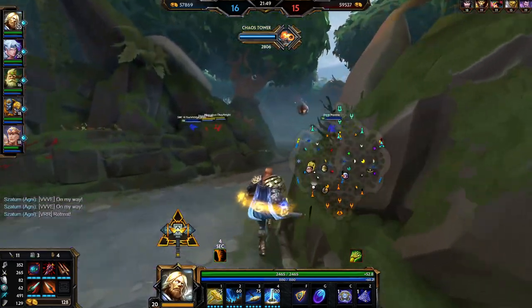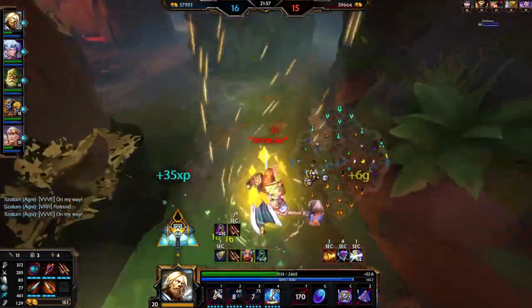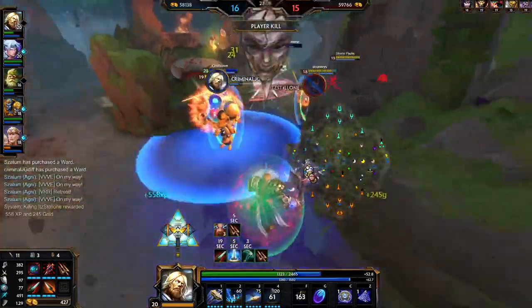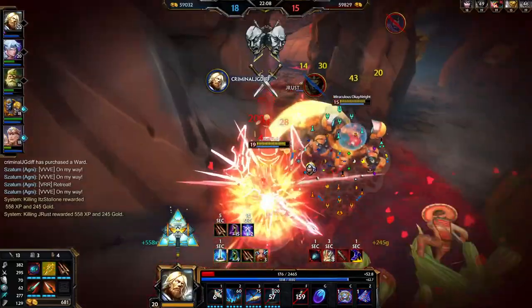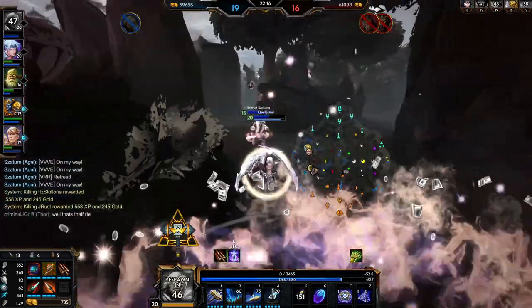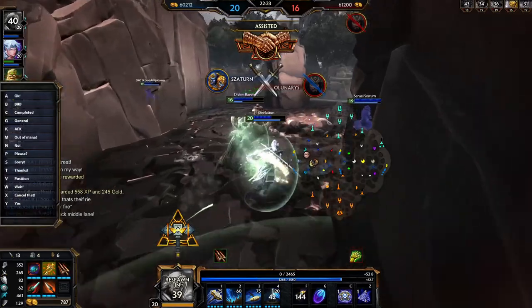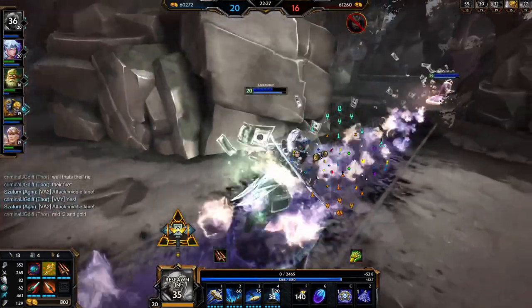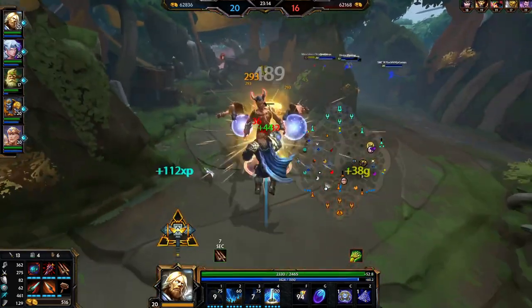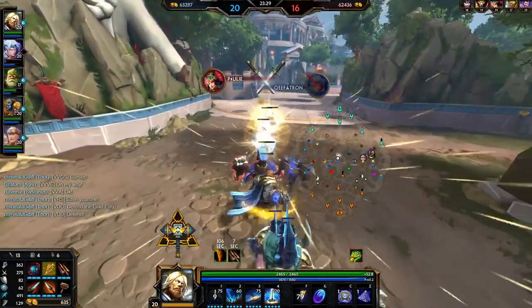Their team was extremely greedy chasing out our Arthur and threw pretty hard, which was massive for us. I realized their frontline was super deep, so I went on this Merlin who was separated, but Honor stepped back to peel for him so I disengaged. My Sylvanas gets a really insane ult onto both their carries, so I reengage with my ult. If I had beaded the Geb ult while hammering on her, I would have lived and the fight would have been a lot cleaner, but overall I'll definitely take a 4-for-1 trade especially since they had FG.